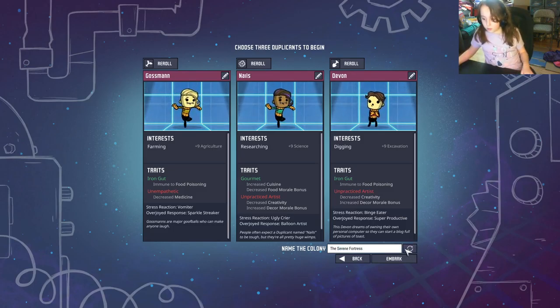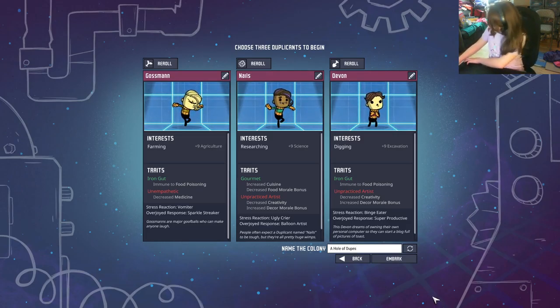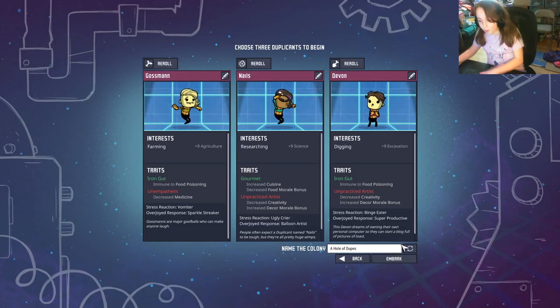You can also enable online play if you want, or you can just name your colony. I'm going to name it something for now — you can use any name you like in the game.